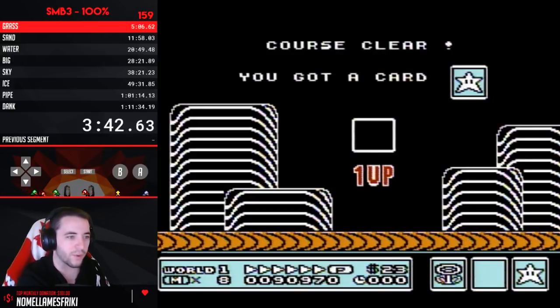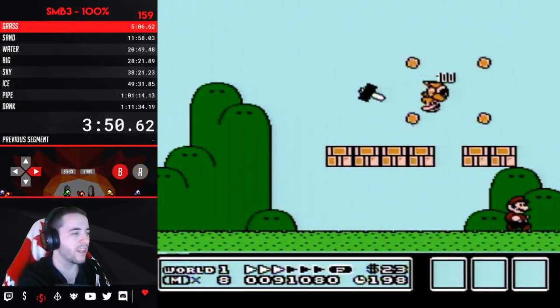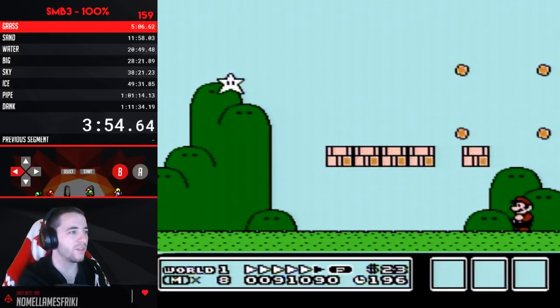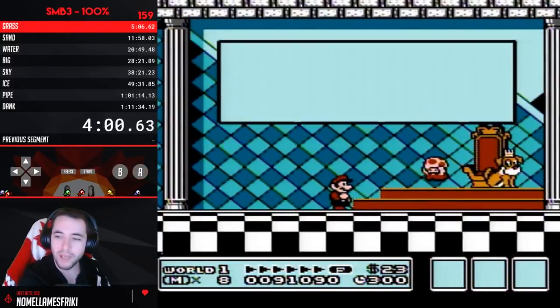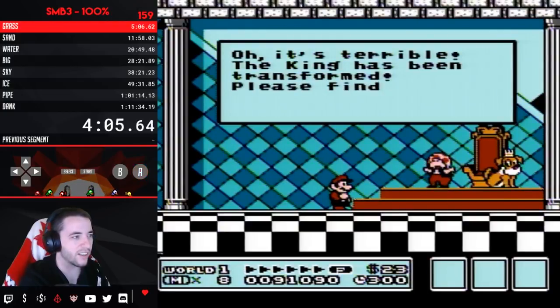Using a star on a boomerang bro in World 2 is so crisp, because then a P-wing is one input away in World 3, and a music box is one input away in World 4. In case you need to use a cloud at any point it's also one input, and all the P-wings are one input away as well. I'm pretty sure that's like the thing to do.